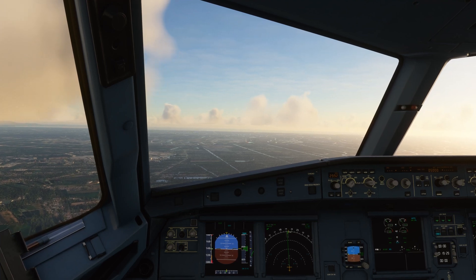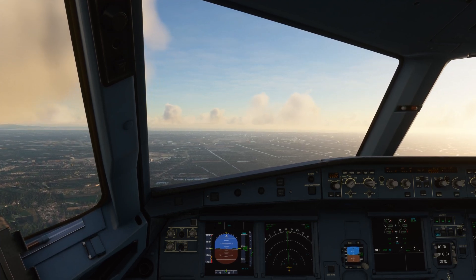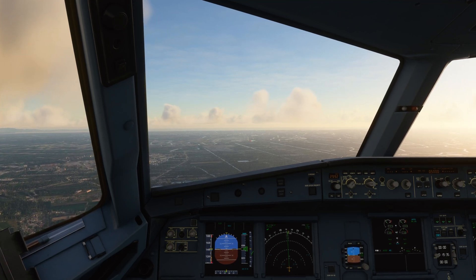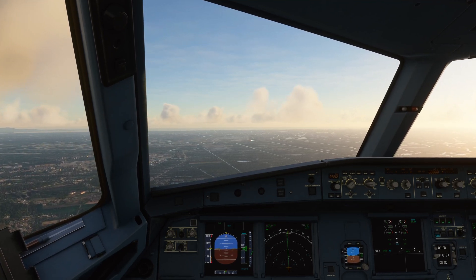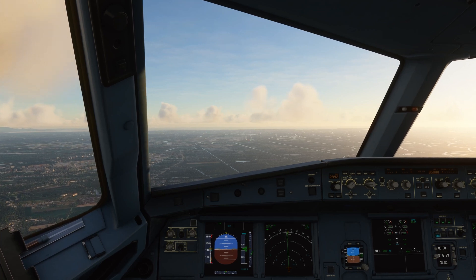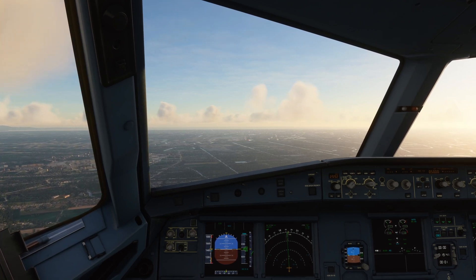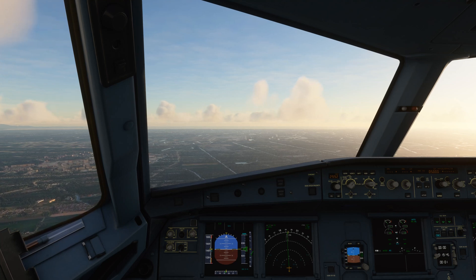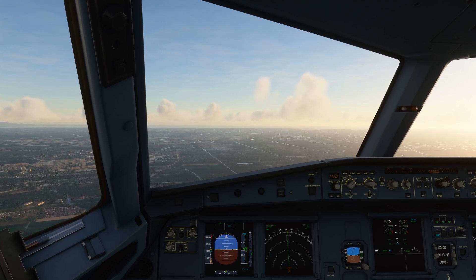Smile 1-1-2-3 is 11 miles north with Alpha to land. Smile 1-1-2-3 tower: fly straight in runway 19R. Altimeter 29 decimal 9, 2-1-2-7-1-7. Make straight in runway 19R, Smile 1-1-2-3.